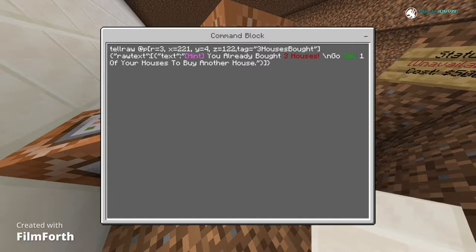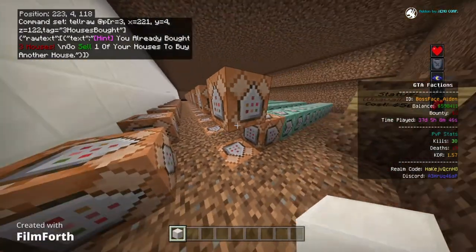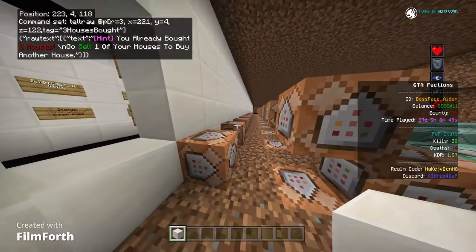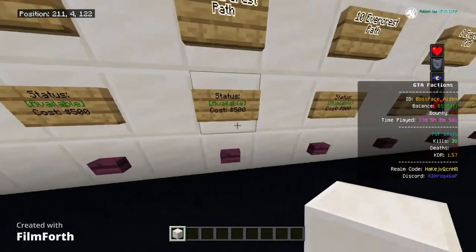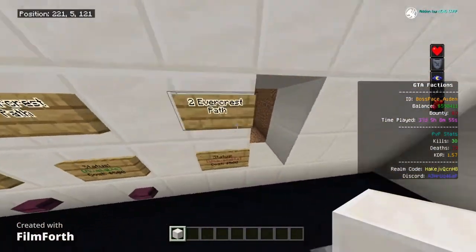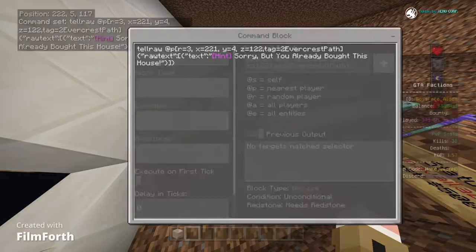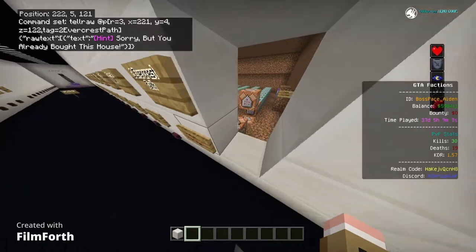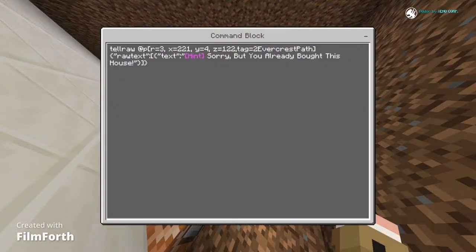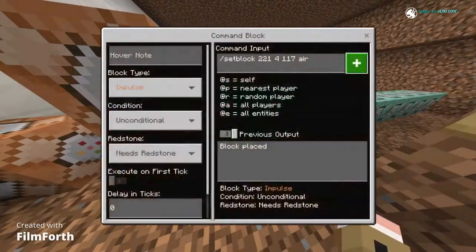If they can't buy that house again, it won't work. For example, if I already had three houses and tried to buy another, it won't work. There's also a safeguard command that tells you that you already bought the house.